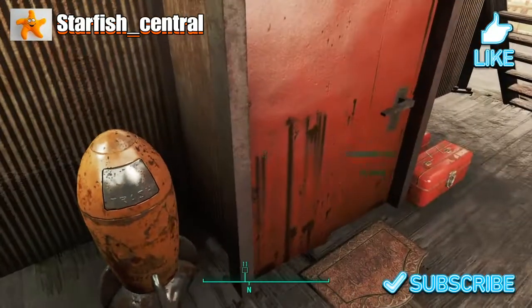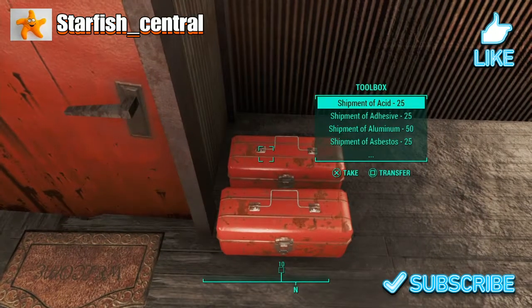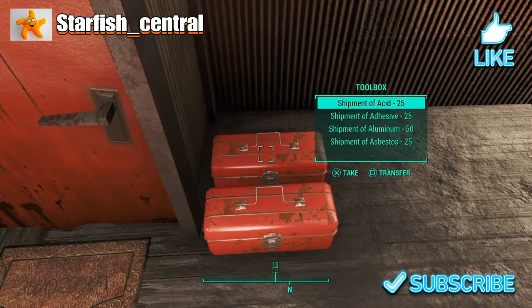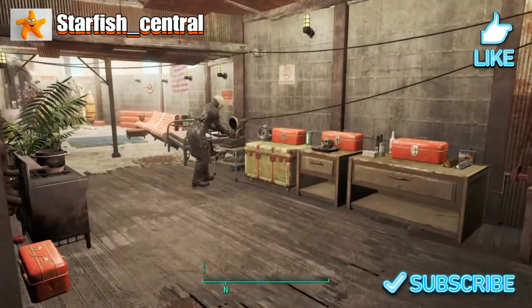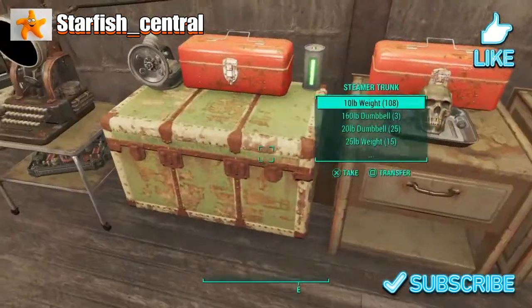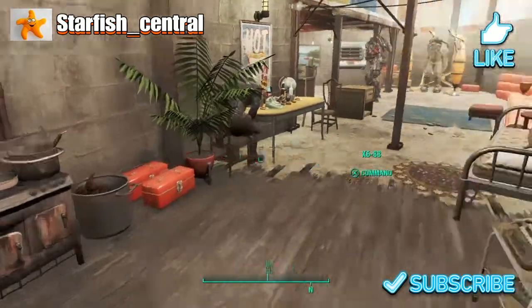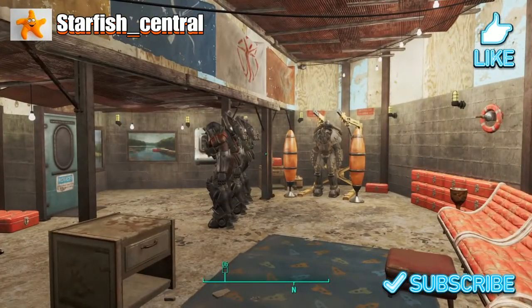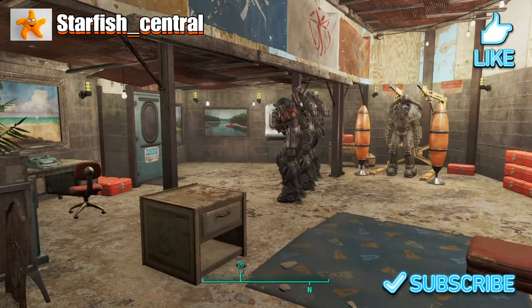I've got a kennel for Dogmeat and a few other bits and bobs. There's 10,000 of each item in there, and we have all the various shipments — because there was a time when you could duplicate these as well, but that did get patched. So there we have it — my Home Plate. Don't look there — there are some synth components, and I sat down and he hasn't noticed them. Many thanks for watching; I'll see you guys in the next video, bye-bye for now.